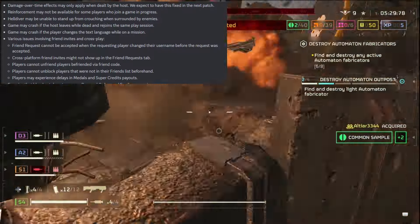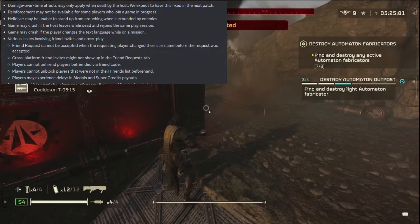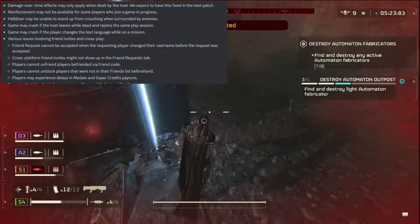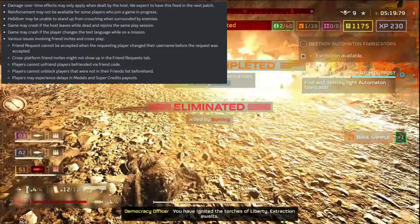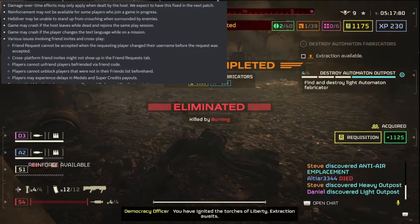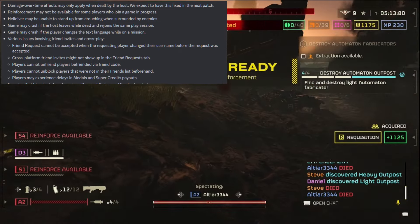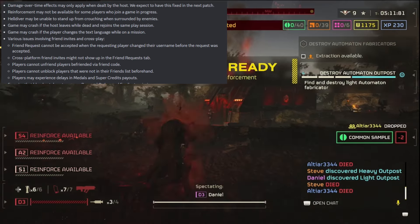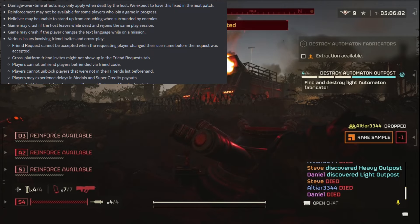The one that kills it for me is the Napalm and Breaker Incendiary — damage over time effects may only apply when dealt by the host. They expect to have this fixed in the next patch. It's been like this for weeks or months now. If you are not the host and you're using the Breaker Incendiary or Napalm, it might not work — most of the time it doesn't. So hopefully they fix that next patch.